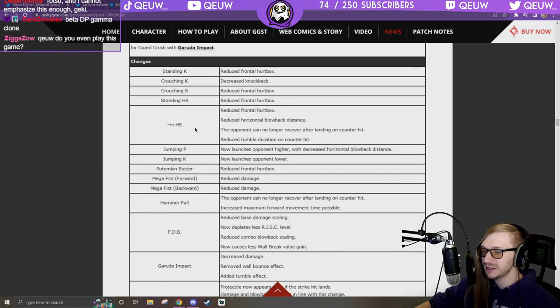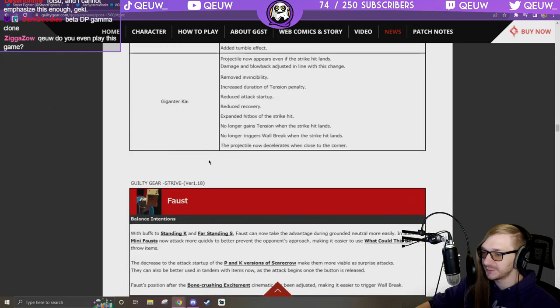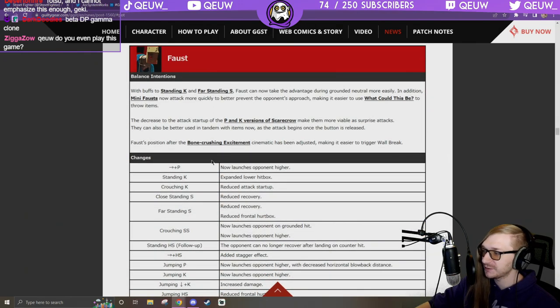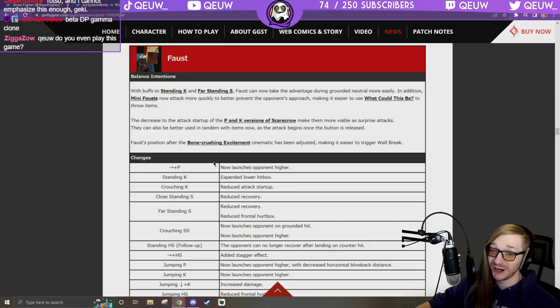Got some good hitbox buffs, 6H has been reworked. Counter hit 6H is hard knockdown. Counter hit Hammerfall is a forced knockdown. FDB got nerfed. Also noticed — Potemkin Buster: reduce frontal hurtbox, that's a good thing.